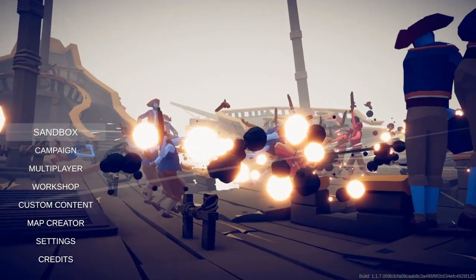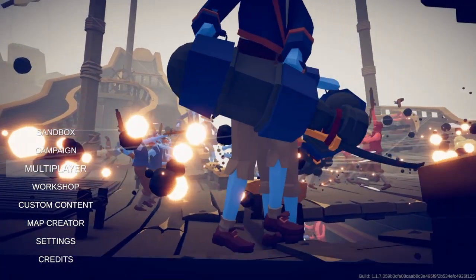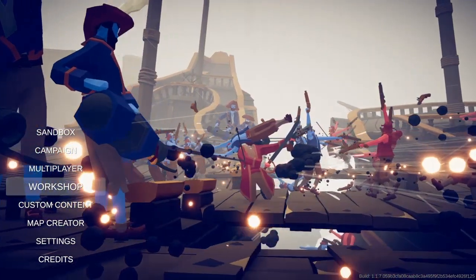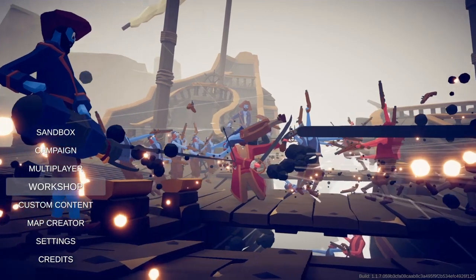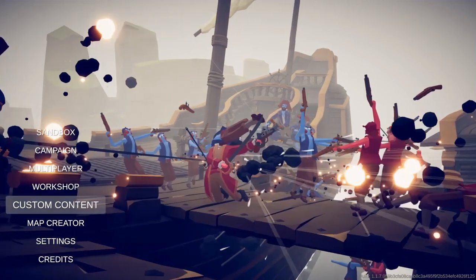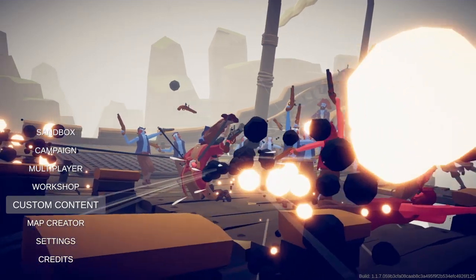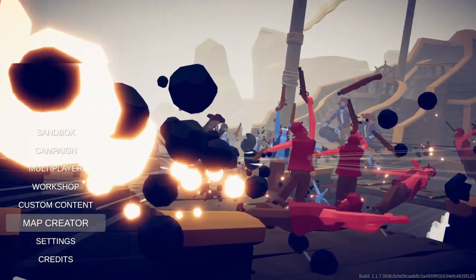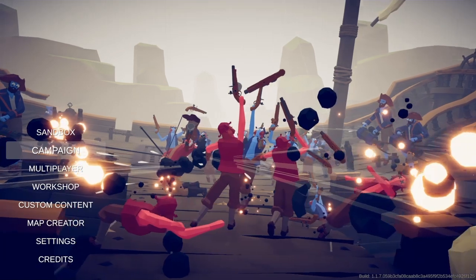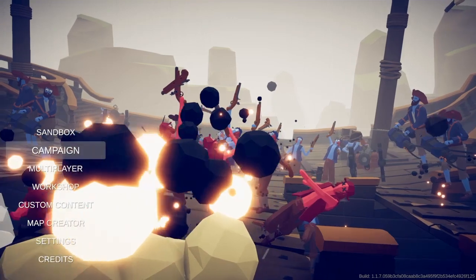I've only played the campaign and sandbox modes so far, I haven't tried multiplayer. There's also workshop - you know how in Fallout 4 the main menu has the mod section? You click on it and go through different mods and download them. That's what workshop is - custom content where you can create your own battlefields, troops, and stuff. Map creator is where you create your own map, then you've got settings and credits. In this video we're going to continue where I left off in campaign.